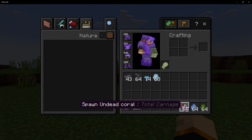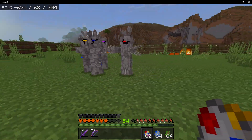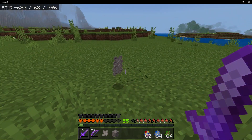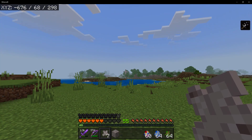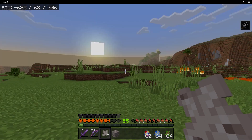Next up is the Undead Coral — basically a zombie but covered with coral. It has all the different colors of coral in the game. Once you take them out, they will drop dead coral blocks or just regular dead coral. You can actually eat the dead coral, but it gives you weakness for about 15 seconds. So please do not eat this stuff.